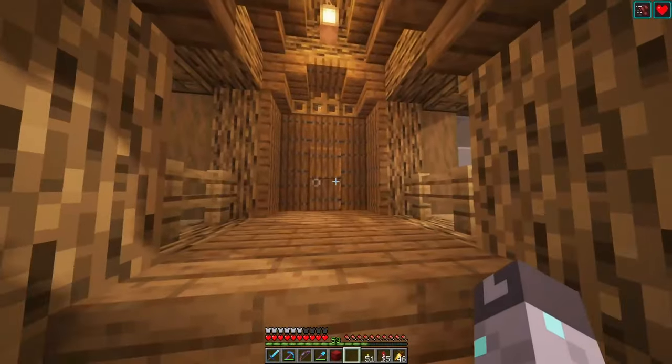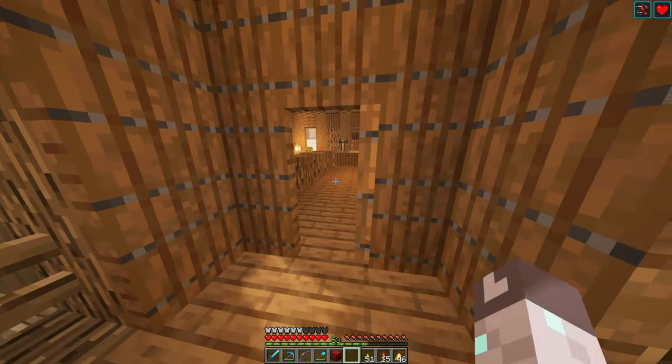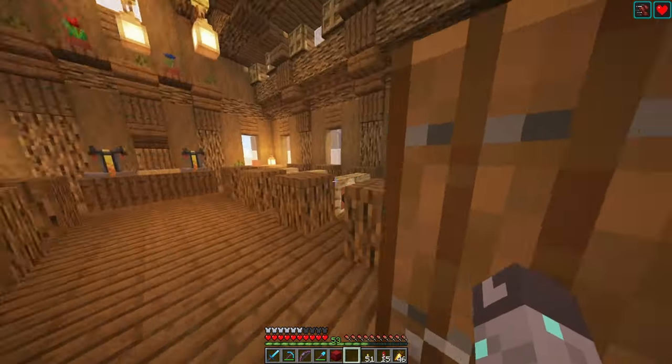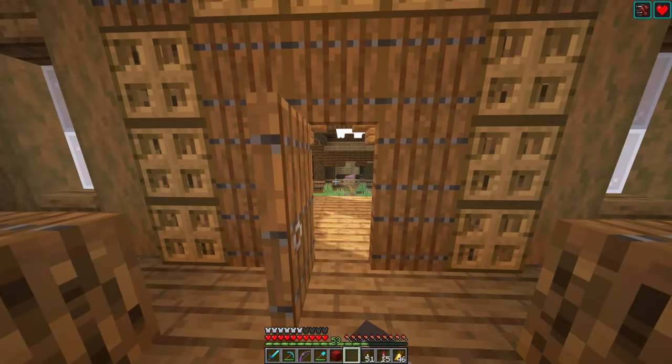Number two: Bigger Doors. You can pretty much just outline a spruce door with a bunch of spruce trap doors, and it gives the illusion of making the door look grand and a lot bigger. I use this in a lot of my builds as it just makes it feel more majestic, and it's also super simple.